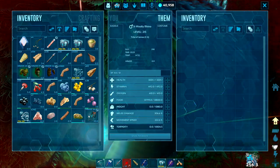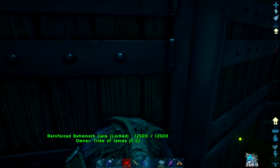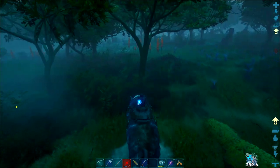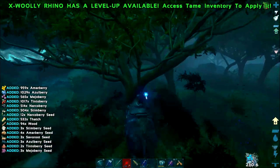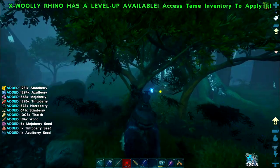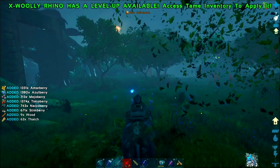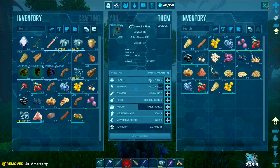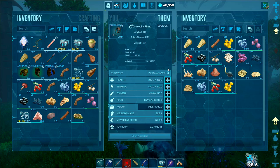Okay, we're back and I'm going to put the ascendant saddle on this woolly rhino — I've never actually tamed one before. Let's just see what we're looking at thatch and berry wise. They can carry a lot of weight. Those numbers are going up quite quick — this is before we've pumped any levels in. One and a half thousand thatch with a few swings, and seven hundred and fifty narco berries. So we'll give it some more melee damage and a little bit more health. I've got the ascendant saddle so it's got good armor.